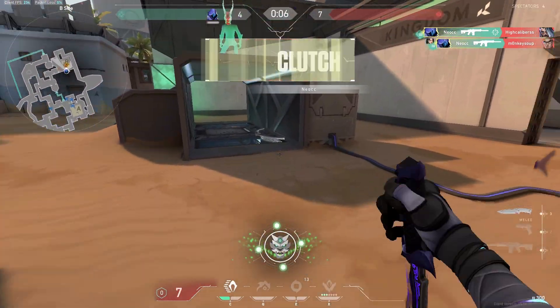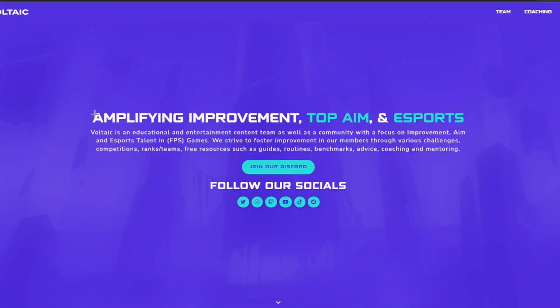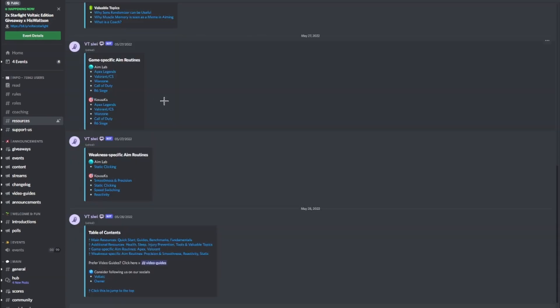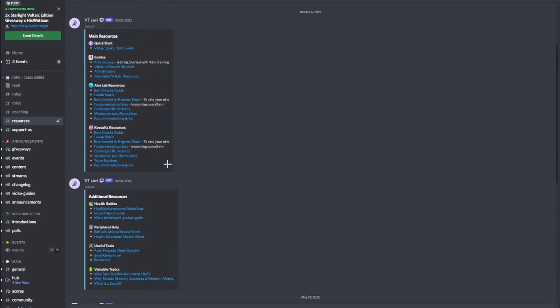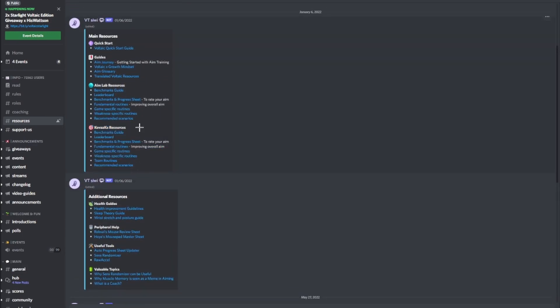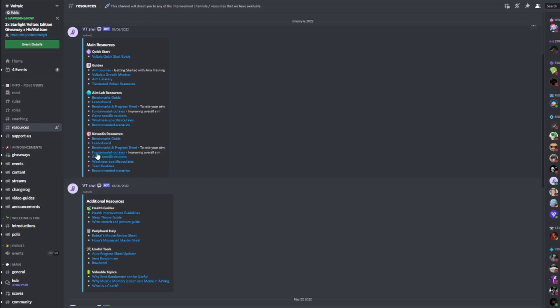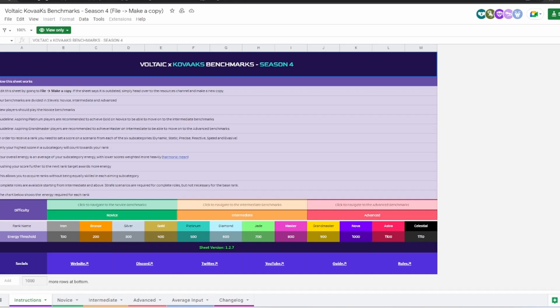I'll go over a quick guide on how to set up everything. Hit the link in the description and go to the website — the link will take you to this website. You just want to hit 'Join our Discord.' Once you're in the server, head over to the resources channel, and once you're there just scroll to where you can find the Kovacs resources.